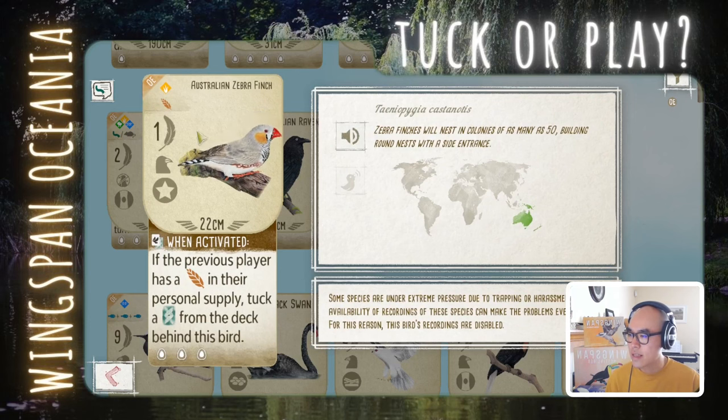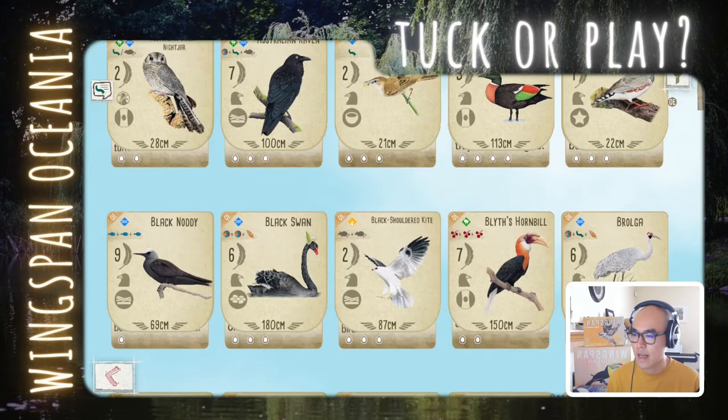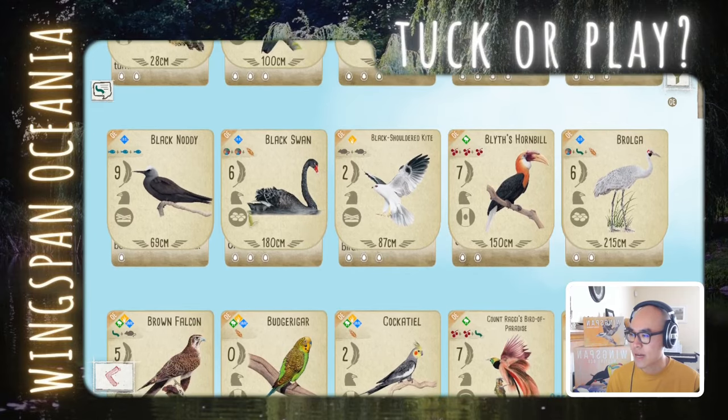Australian Zebra Finch: if the previous player had this grain, tuck a card behind this bird. Not super impressive power, but it does have a star nest and it's cheap to play. Would I play it just for the star nest? I don't think the brown power is super reliable, but the star nest is nice. I'm going to say leaning tug here. With a lot of Oceania birds, if the points are low I'm a little skeptical based on my experience so far.